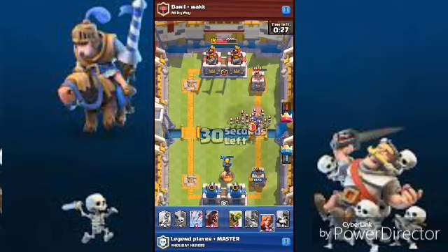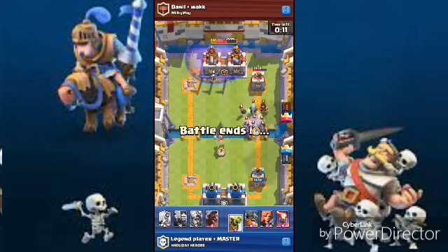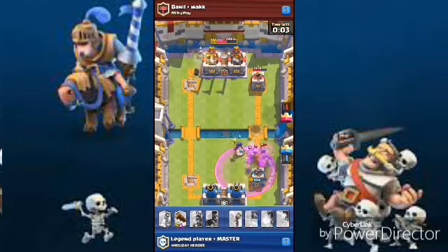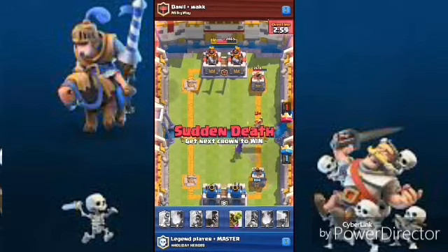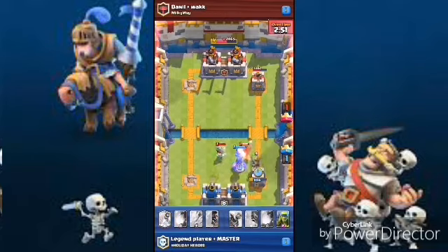He dropped an arrow, that was a pretty bad arrow. In 2v2 you never know what's coming. He dropped his minion horde, I dropped a giant skeleton — the bomb gonna take out everything. Hog rider, no way! Hog riders are so OP nowadays. That log is gonna handle it. He dropped an inferno tower.